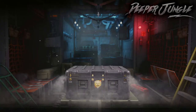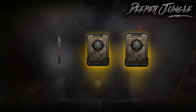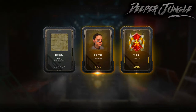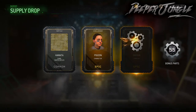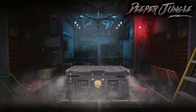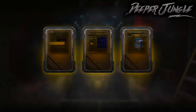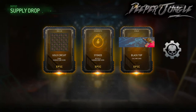That one wasn't too bad. We got two Epics, and my Supply Drop luck in Modern Warfare Remastered is so good. I think Modern Warfare Remastered has a higher drop rate for Epics and Legendaries. Because when I would play Black Ops 3, my Supply Drop luck was absolutely terrible. I'm pretty sure we just got a Triple Epic. I think Modern Warfare Remastered just has a higher drop rate for Epics and Legendaries.